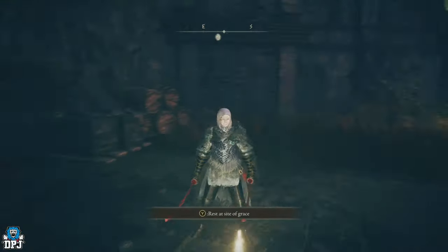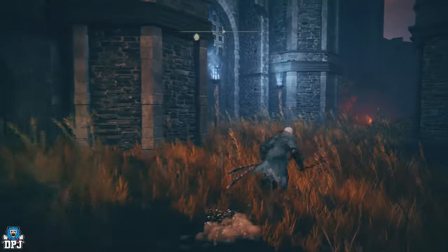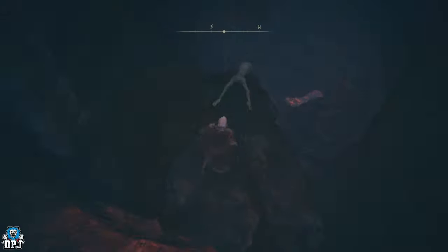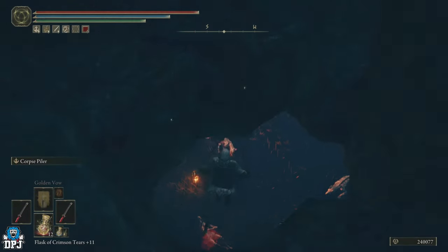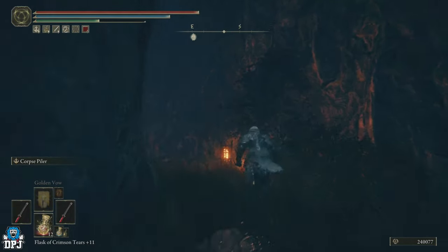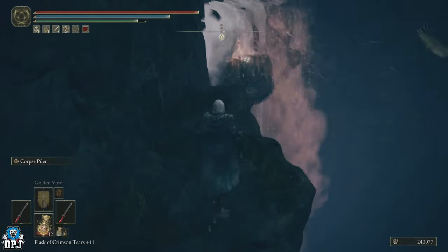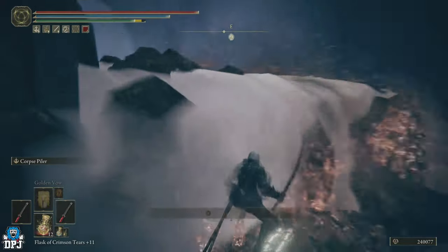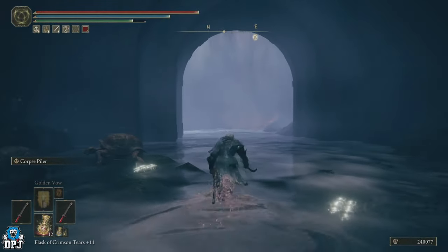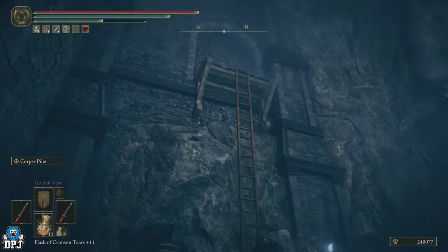Next we're going to get access to the castle. When you first come here the gates are locked, so we have to unlock them. Go this way, down this hole — be careful of all these rabid dogs. Run past them and then jump across here, and then jump across again, working your way up.